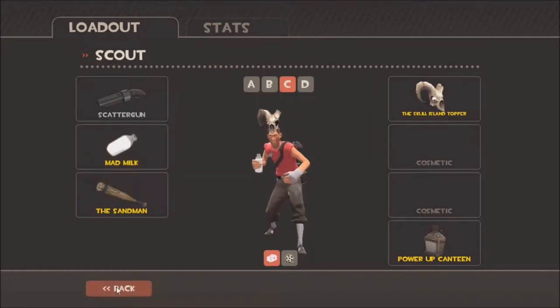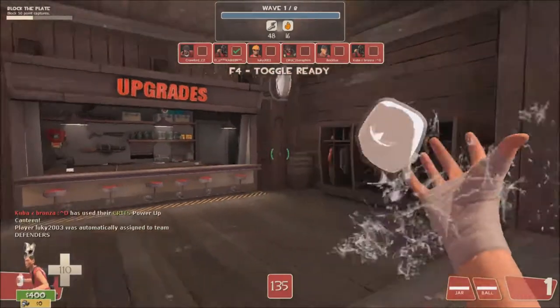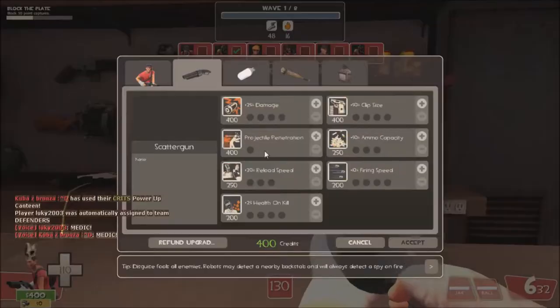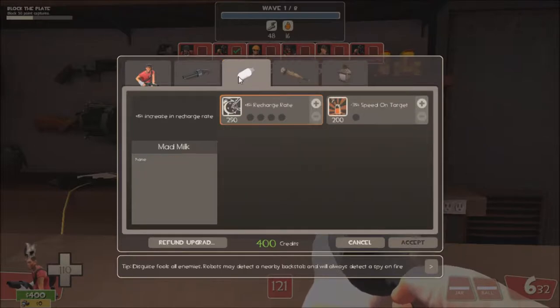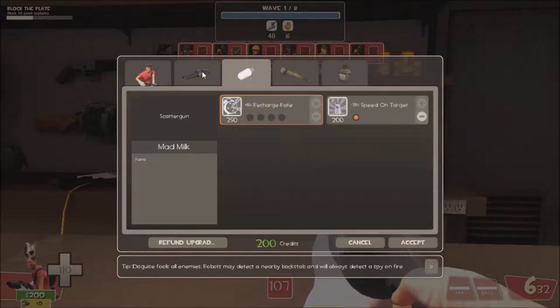The Mad Milk and the Sandman - you can actually upgrade them to do some pretty useful things. So let's get started with the upgrades. When you go into the upgrade station, the first thing you'll want to buy is probably the minus 35% speed on target. A really important upgrade is the Ball Marks Target upgrade, but because it's 500, we can't buy it in the very first round, so we have to wait until the next round.